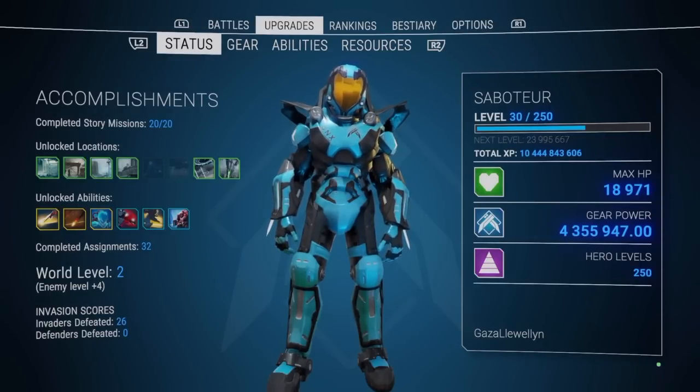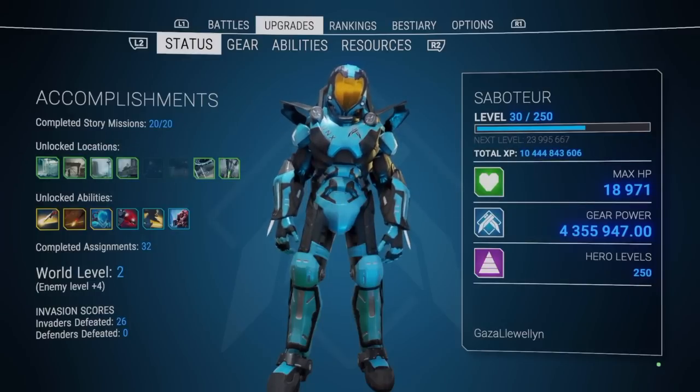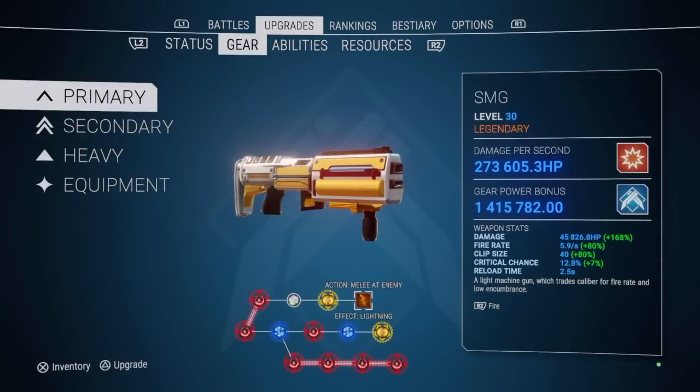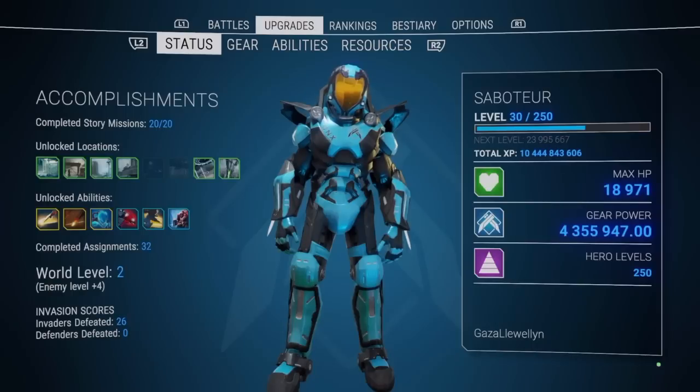The last episode, number six, was all about gear power and expressing the importance of having a high gear power score, because that is tied to your melee damage and your ability damage. The way you get your gear power up is by finding weapons with high gear power bonus — as you can see here, every weapon comes with a gear power bonus and they all add up to equal your gear power score.